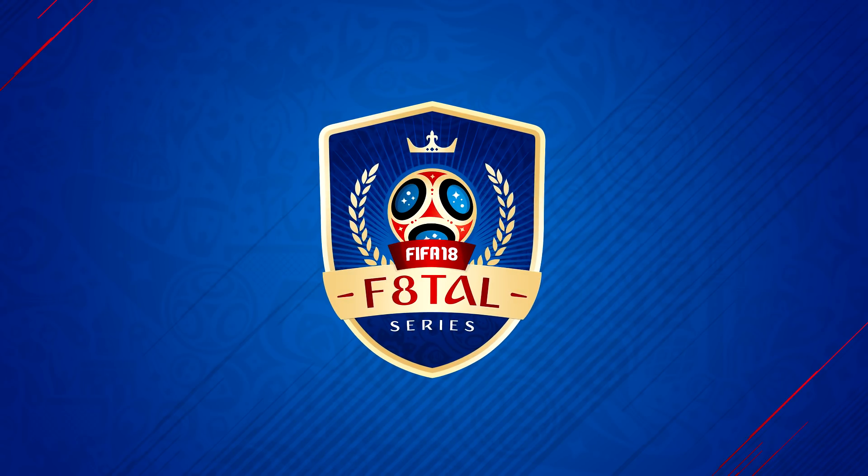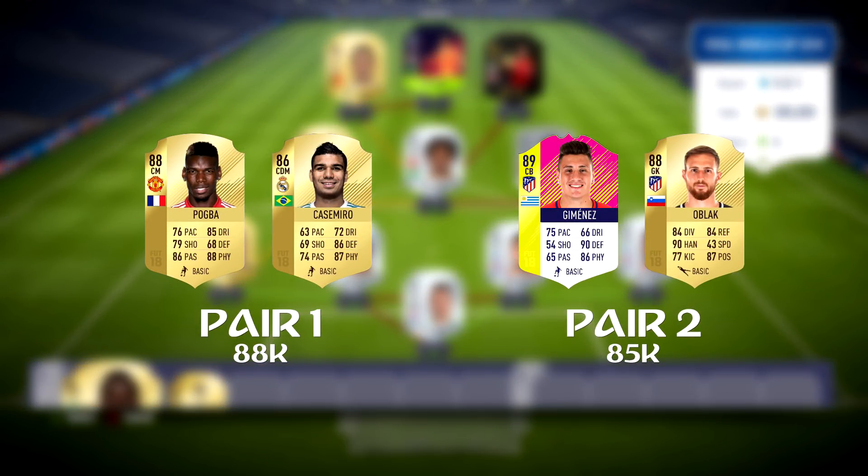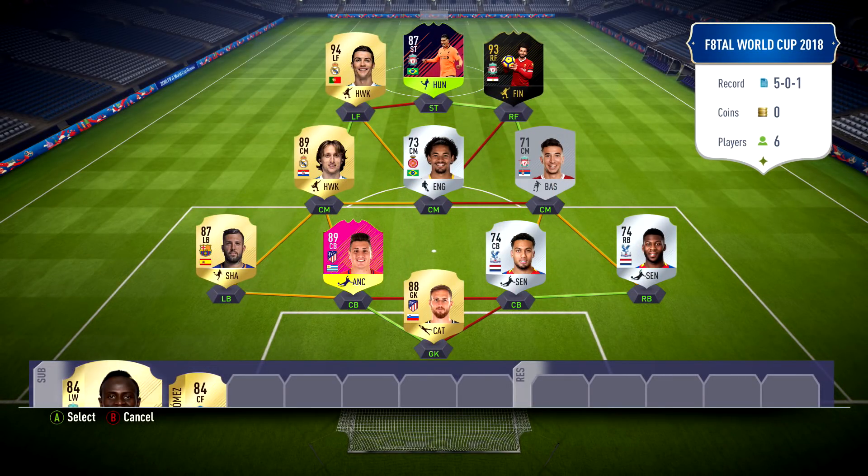Hey what's up guys, Eskizui here and welcome to episode 4 of Fatal World Cup. In the previous episode we managed to collect 380k and I gave you guys some options. Not the ones you'd probably expect since we managed to get a lot of coins, but like I've said before, I simply don't have enough coins on my account to afford those. Pair 1 was Pogba and Casimiro, and Pair 2 was the special version of Jimenez and Oblock. Pair 2 was the winner, so we finally have that player from Uruguay in our squad, which was one of the demands we needed for this Fatal.